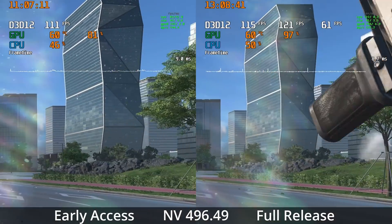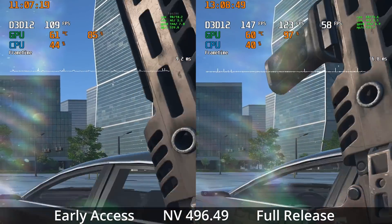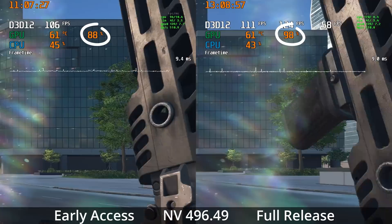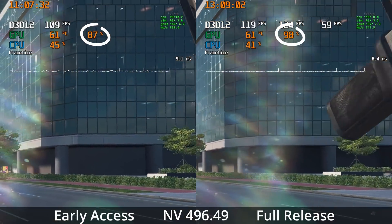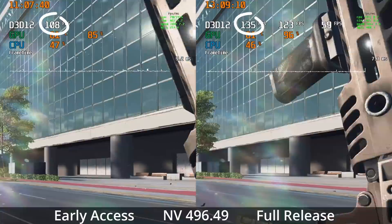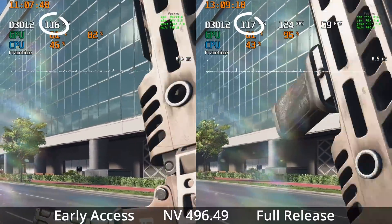In terms of general improvements, the game does run smoother on my particular system with this day one patch. You can see a comparison on screen — on the left is before the day one patch, on the right is after. GPU utilization without tweaking the settings files was around 80% before the patch and is now where it's supposed to be, around 96% all the time. I'm also getting about 20 FPS more with the day one patch, though results may vary depending on your PC specifications.